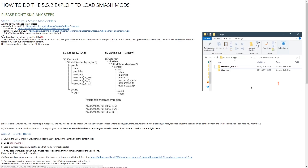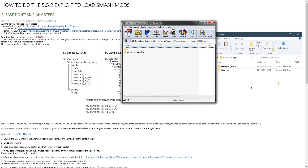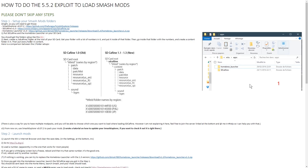First, put SD Caffeine and Homebrew Launcher on your SD card. That's as simple as putting a Wii U folder at the root, then an apps folder inside the Wii U folder, and putting Homebrew Launcher and SD Caffeine in there. These should come pre-made so you shouldn't have to rename or add folders - just drag them straight onto your SD card. So the structure is: Wii U > apps > Homebrew Launcher and SD Caffeine.